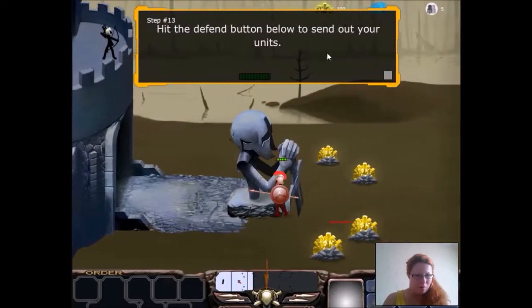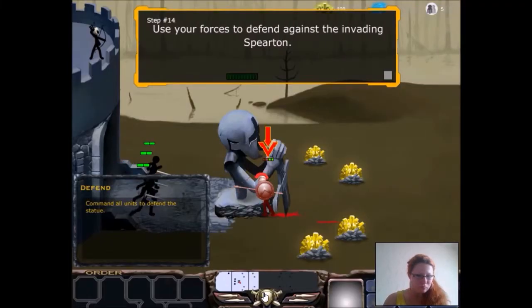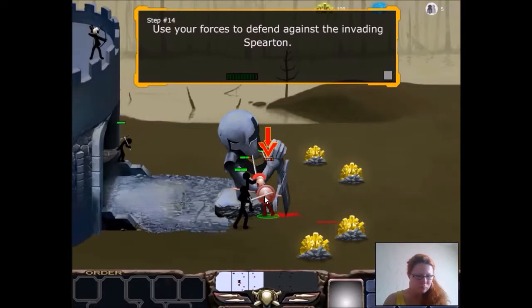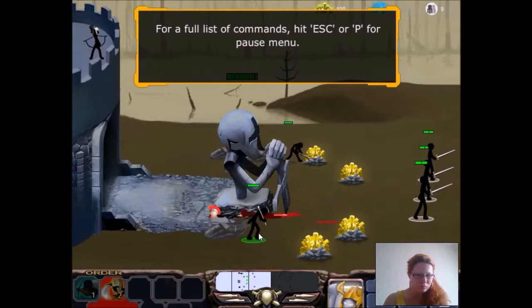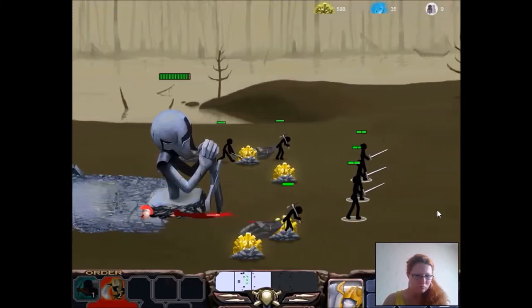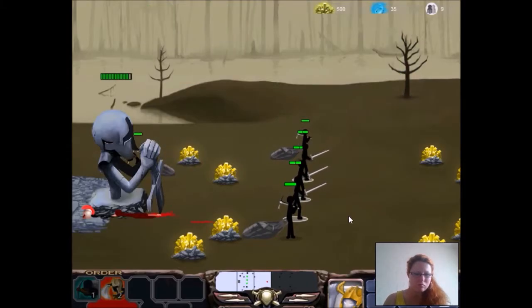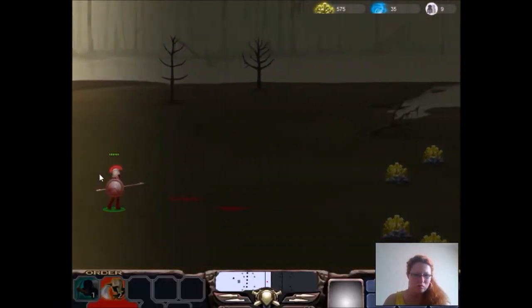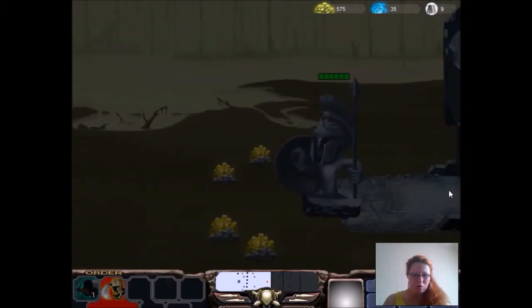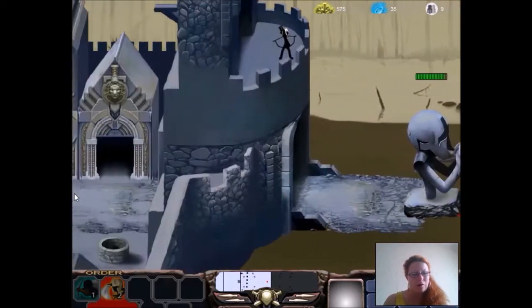Hit the defend button below to send out your units. Nice work! Use your forces to defend against the invading spirit. For a full list of commands, click Escape or P for the pause menu. Your objective is to destroy the enemy statue before they destroy yours. Good luck! Okay, so... do we have to destroy his statue? Good to know!